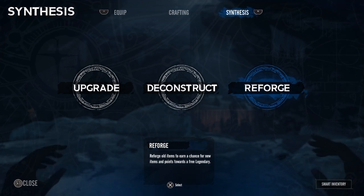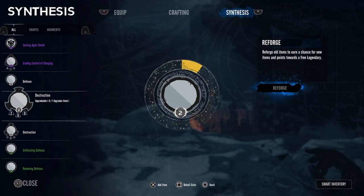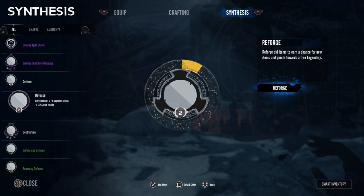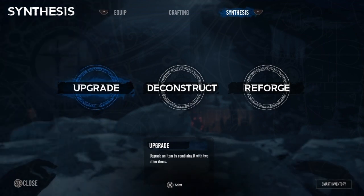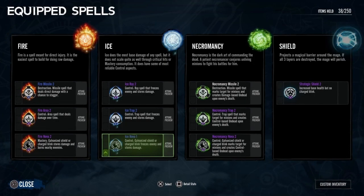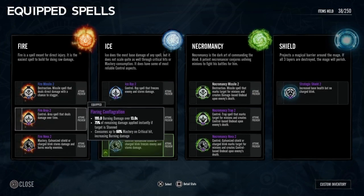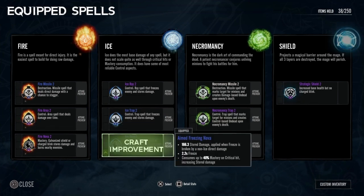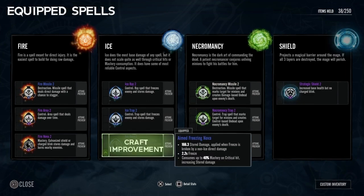Deconstruct — you can just deconstruct the sigils you don't want. I don't want to do that right now because I need my sigils. And reforge: you see the circle right there? Every time you reforge, it will slowly fill up the circle. Once that circle is fully filled, you'll get a legendary sigil. But it does take a while to fill that circle. So these are the three spells I have equipped: Fire, Ice, and Necromancy. These three sigils are what I have attached to the spell. The more you use these spells, the more they'll level up and then you can upgrade them.